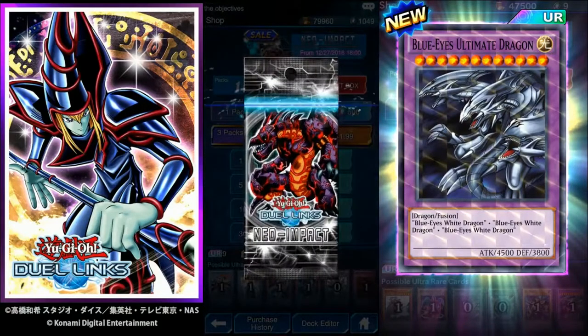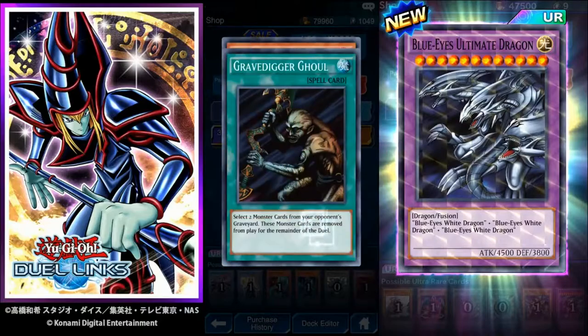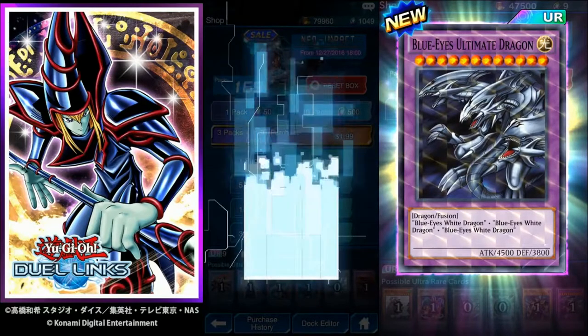If you have Light Monsters it's a good discard-and-recover. Emissary of the Oasis — while a face-up level 3 or lower normal monster is on your field, your opponent cannot select this card as an attack target, and any battle damage from a level 3 or lower normal monster becomes zero. Grave Digger Ghoul — select two monster cards in your opponent's graveyard, those cards are removed from play for the remainder of the duel. Dragon Seeker — when normal or flip summoned, destroy one face-up dragon type monster on the field. Not a bad card, I actually enjoy that one.